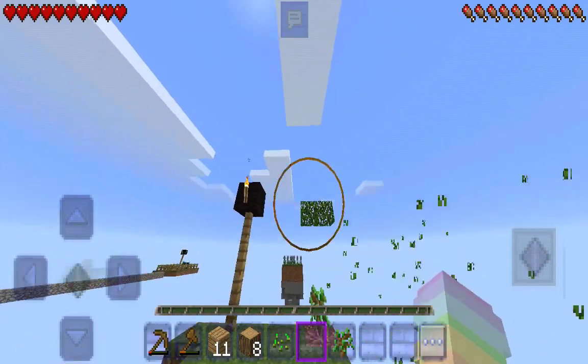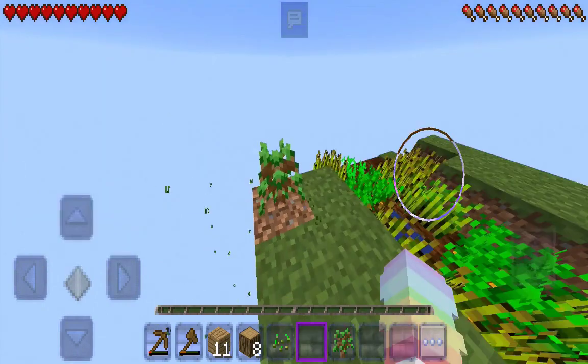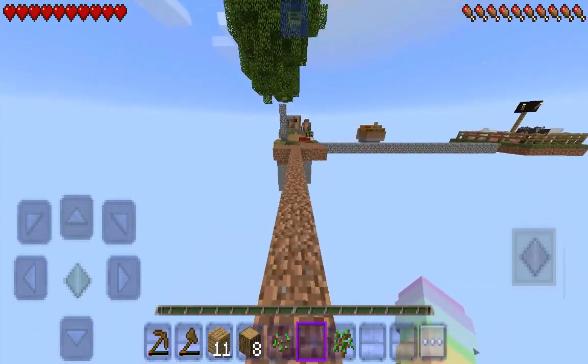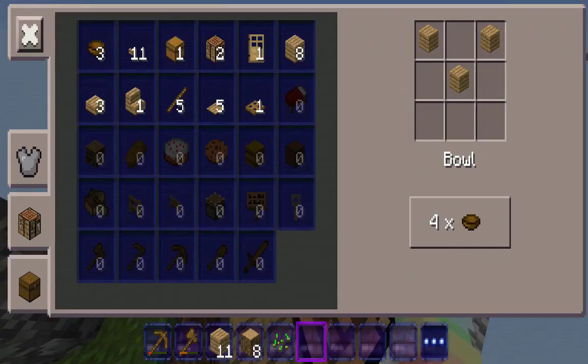We got saplings — actually three if you want to count the extra, and four if you count the one in my chest. Wait, I thought I had one and I actually have three! I just don't get it, but let's craft this wood into some planks.